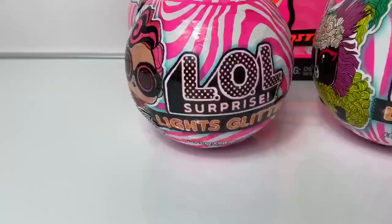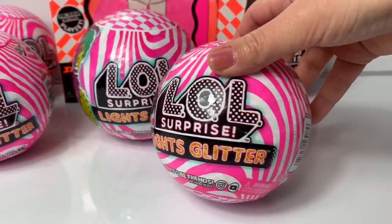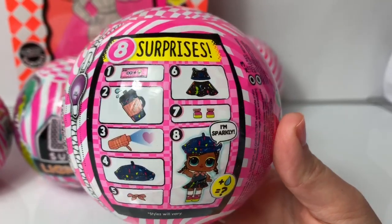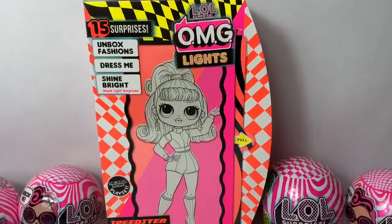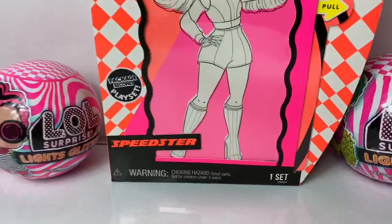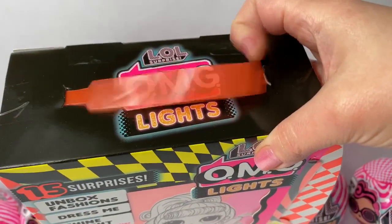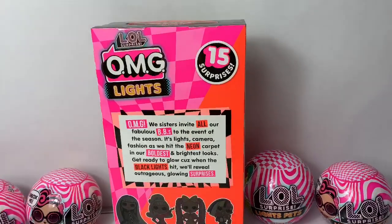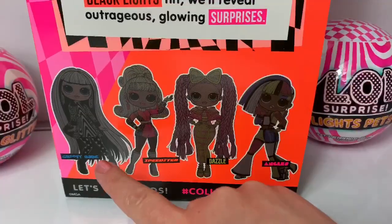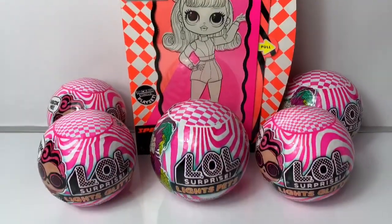OMG Lights! Lights Glitter! Lights Pets! These new LOL Surprise are so awesome! They come with 8 surprises and there's a black light surprise! This OMG Doll, she comes with 15 surprises! And her name is Speedster! Look at this neon handle! So awesome! This box is super bright! Look at these bright colors! And there are four different OMG Dolls to collect! I'm so super excited to open all of these!